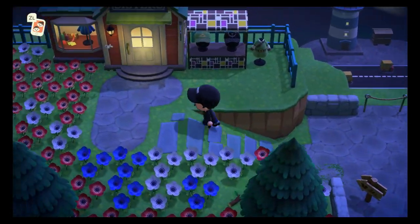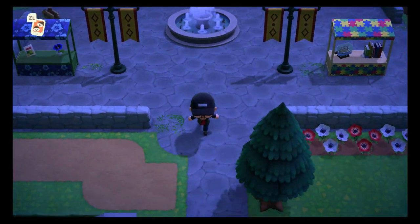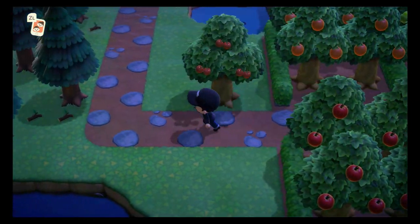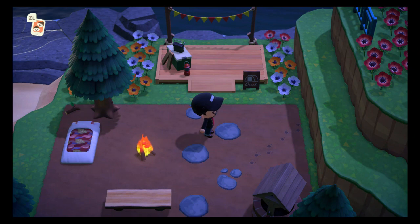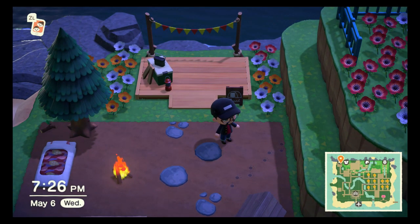We are going to discuss the rules on what's going on, and it's going to be different. It's going to be done through time travel - not with Nook tickets. It's actually going to be done through the campsite. The way this is going to work is I'm going to be time traveling until we get a villager in our campsite. Once we get one, we'll see if we like them, then travel back to today, which is May 6th, and continue traveling a day at a time until we get another villager. We'll check to see if we like them, and if not, we'll continue the process.